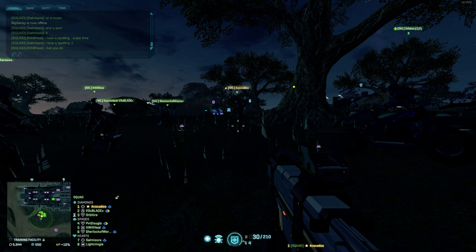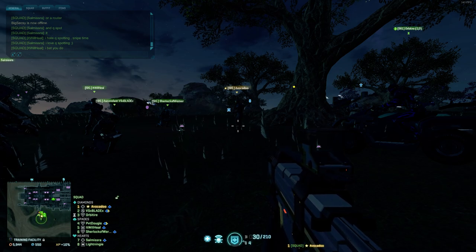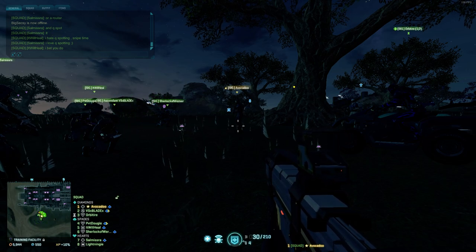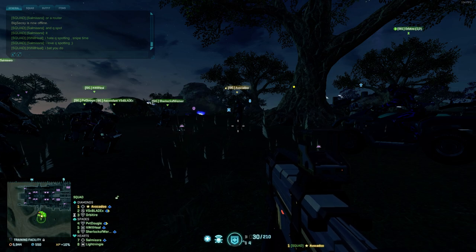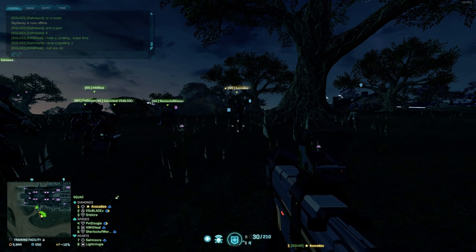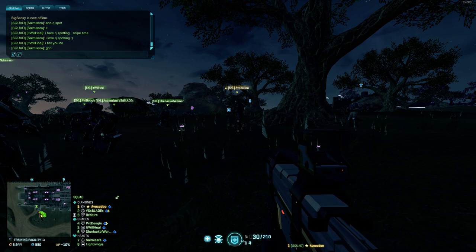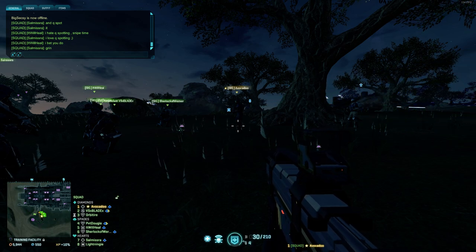The fourth way to stop a Valkyrie - only if you happen to be in a Skyguard or have AA capabilities - is to kill it. Know that if they are coming in for a Valk drop, most likely they do not intend for the Valkyrie to survive. Everyone is dropping out at once and that Valkyrie is going to crash. If the Valkyrie is not a good pilot and you spot them far off, order your bursters and lock-ons to fire on the Valkyrie. Most good Valk pilots will not allow you to do this, but all the bad ones will.